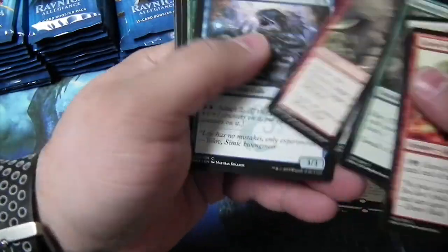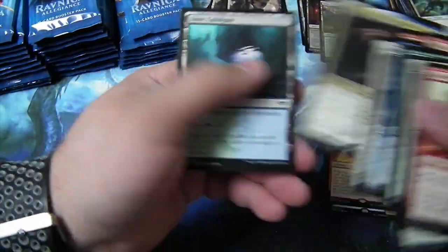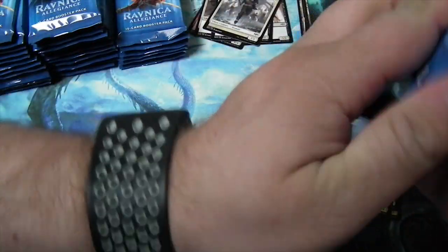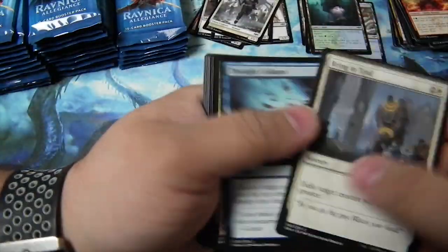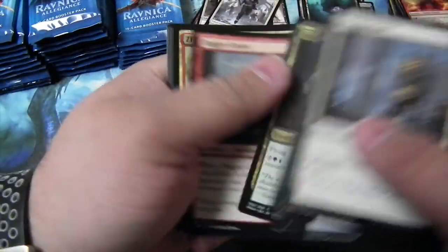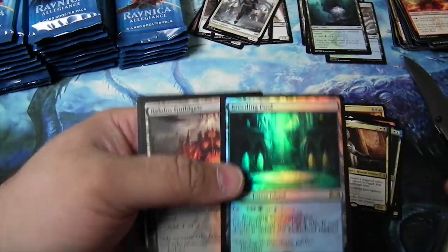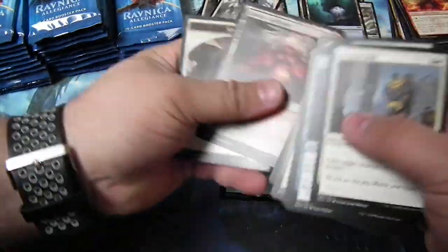Rampaging Redhorn. Lavinia. There's been a lot of people selling Magic in the area too. I've picked up a couple of collections — I'll probably go through those. Taysa. And a Foil Breeding Pool — check that out. That is a beautiful card. Foil Breeding Pool. Wow.